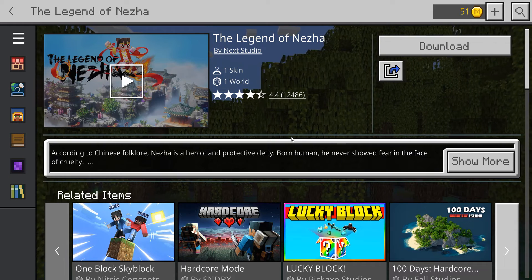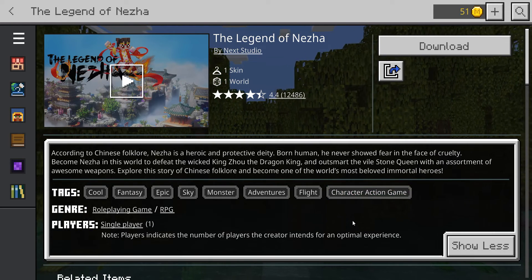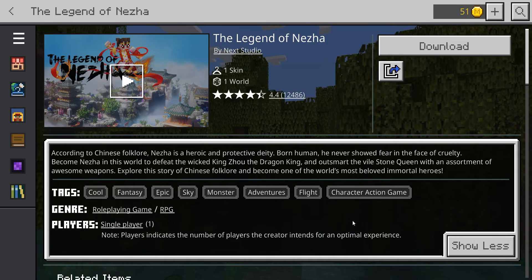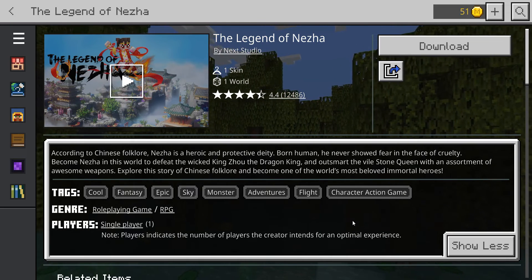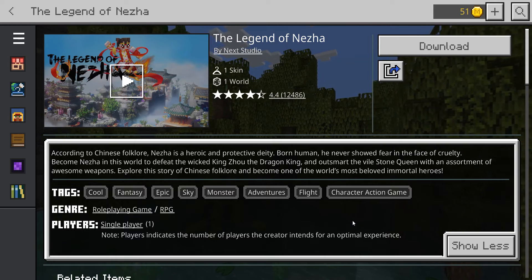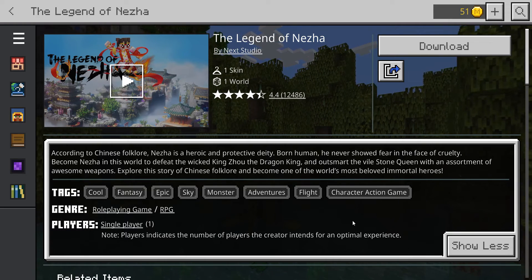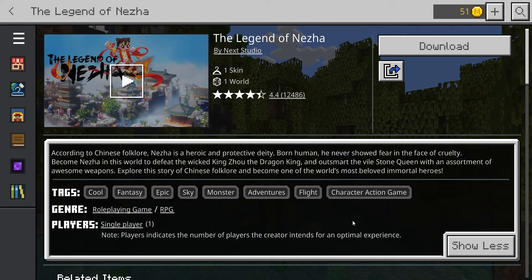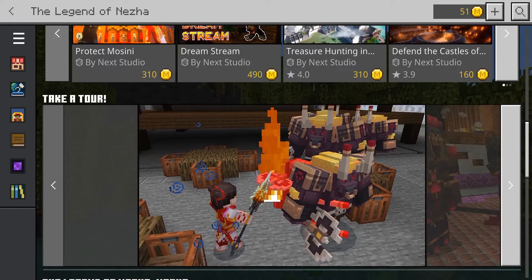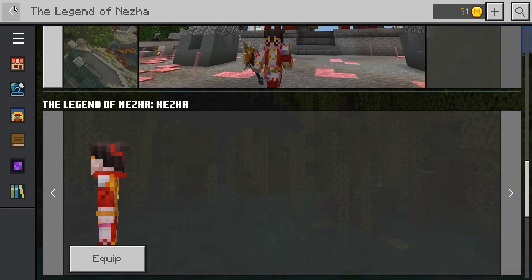The next map is The Legend of Nezha by Next Studio with a 4.4 star rating. It's one skin and one world. According to Chinese folklore, Nezha is a heroic and protective deity — born human, he never showed fear in the face of cruelty. Become Nezha to defeat the wicked Dragon King Zu and outsmart the vile Stone Queen with an assortment of awesome weapons. Genre: role-playing game, single player. The trailer looks really good and it includes a free skin.